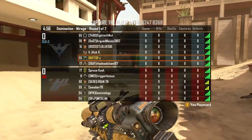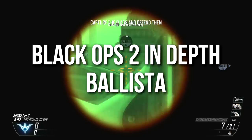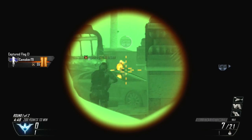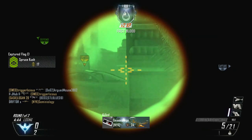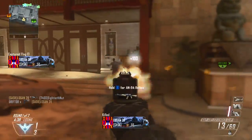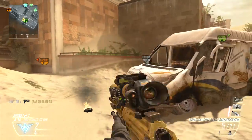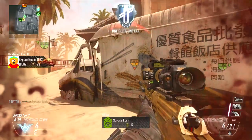Hey guys, Drifter here. Welcome to Black Ops 2 In Depth. In today's episode I'm going to review the Ballista sniper rifle. We're going to be going over range, damage, one-shot kills, unique sights such as the iron sight attachment, and many other things. This is a very unique sniper rifle with a lot of weird properties that none of the other sniper rifles have.